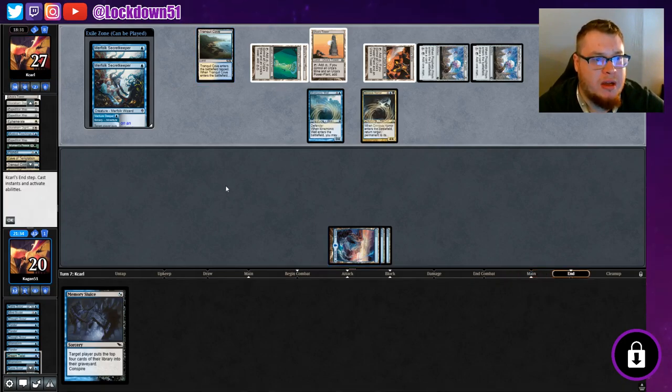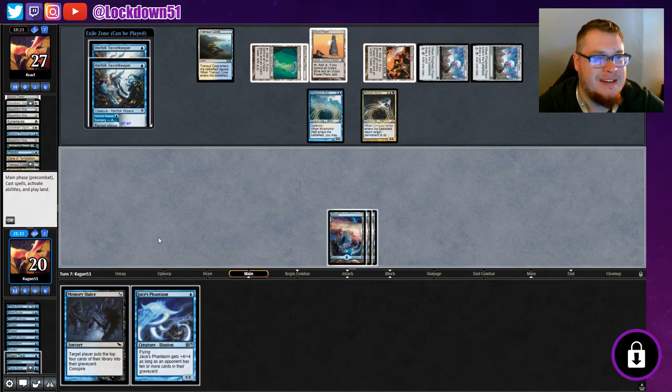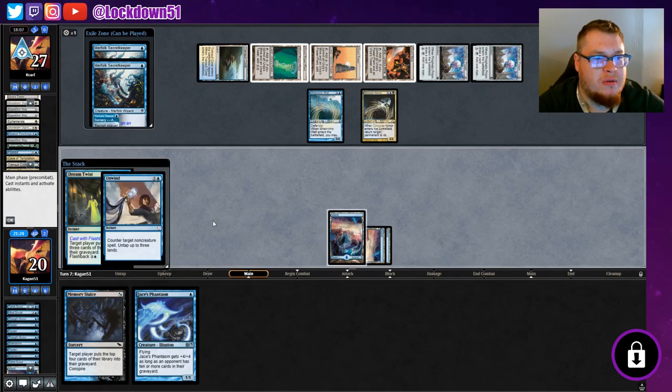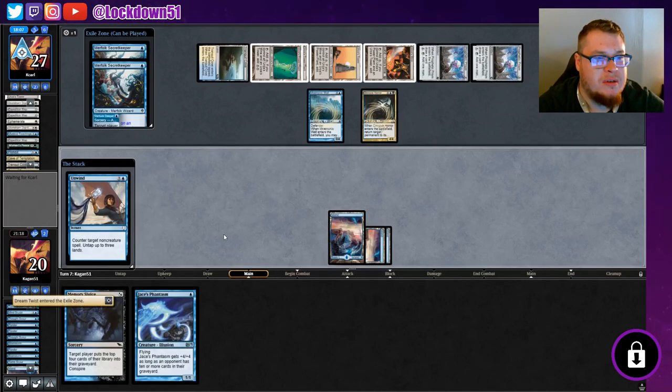If we can get down two creatures, we can Conspire and copy Memory Sluice — they can counter one but they're not going to counter the copy. They're going after our lands, using Pulse, so I'm going to discard Jace's Phantasm and keep the extra land to play multiple spells next turn. That Unwind was a really good blowout. They're swinging in — we'll take the hit. I really only need two mana and Secret Keeper to stay on the battlefield.